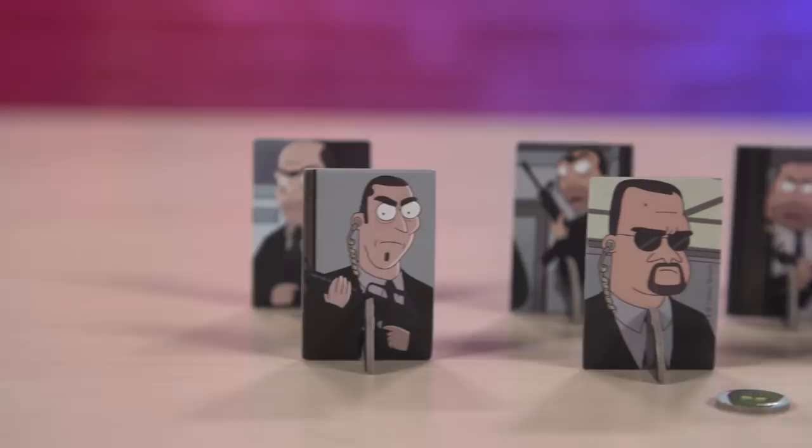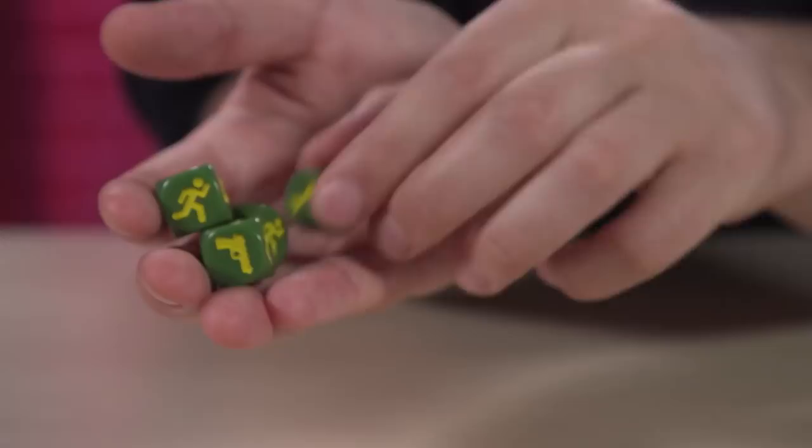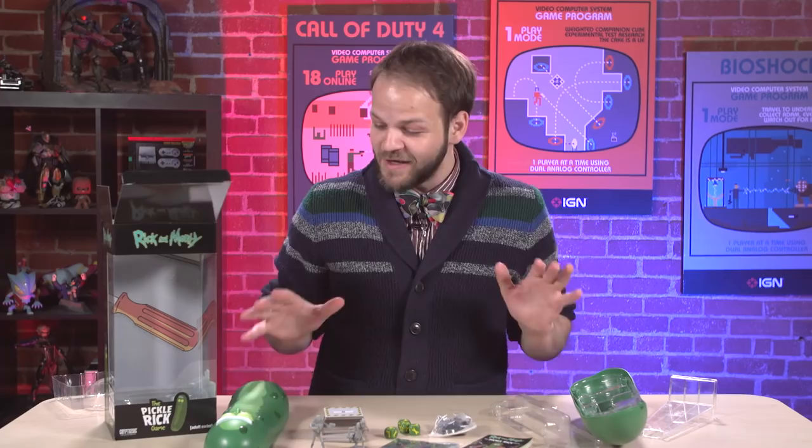In here we also have some smaller pieces with little standees for Russian characters. They don't get their own minis because they're not as cool. And of course, what game is complete without some dice? We have four custom dice that have a little gun, a little person running on it, a wrench, a star, and a first aid kit, and those are used for the game as well.